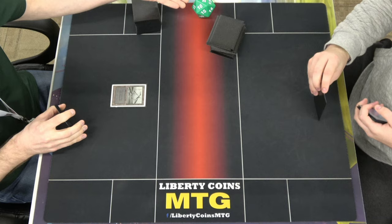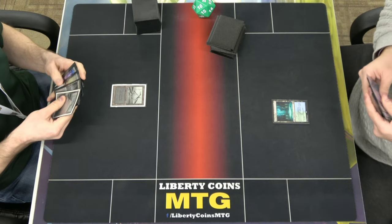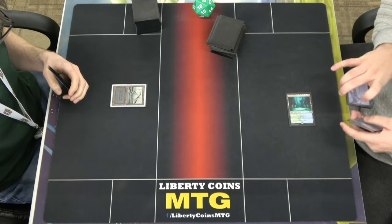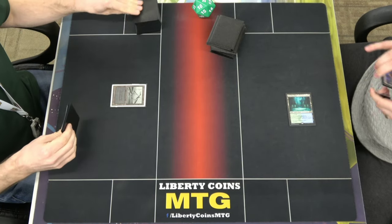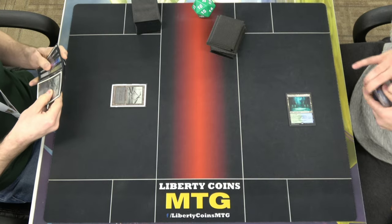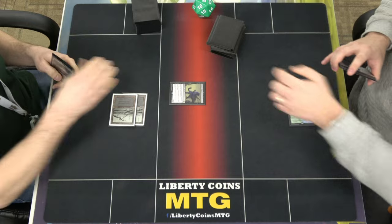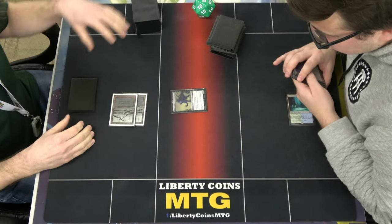He brought his own life die — oversized. Tapped. Read the wrong card. 20. Pass. Swamp. Shadow. Cool. Pass.